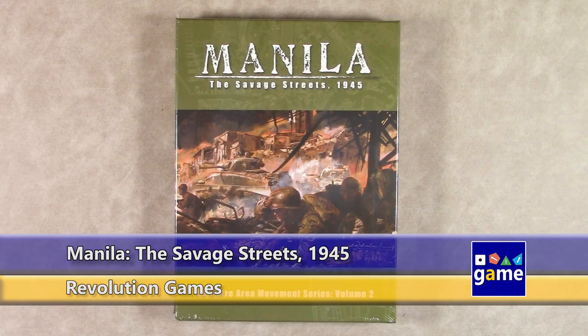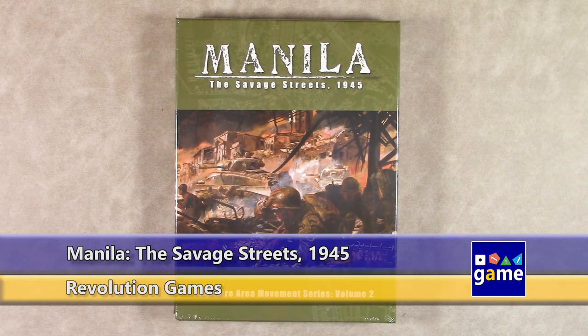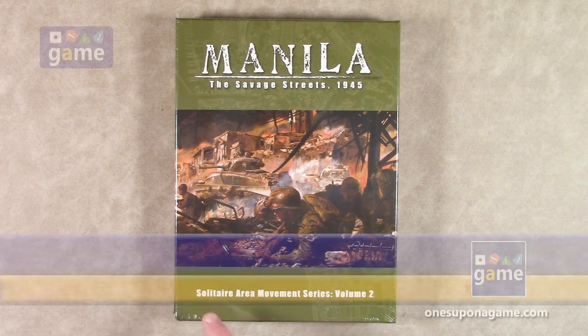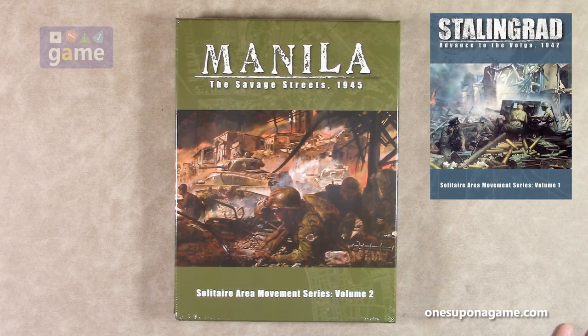Welcome back to Once Upon a Game. I'm Kevin Kitchens, and in this episode I'm doing an unboxing of Manila: The Savage Streets 1945. This is from Revolution Games. This is the Solitaire Area Movement Series Volume 2. Volume 1, I believe, was Stalingrad: Events to the Volga from last year, which I have not had an opportunity to cover on the channel.